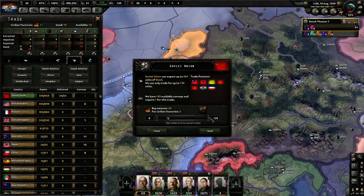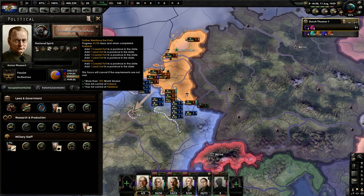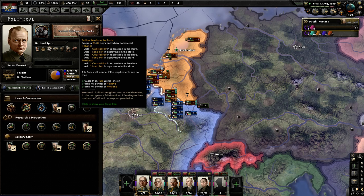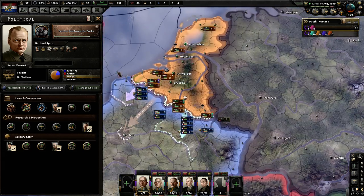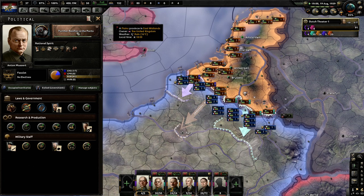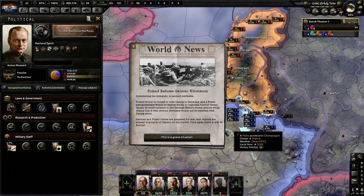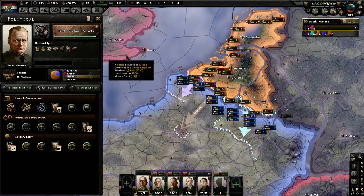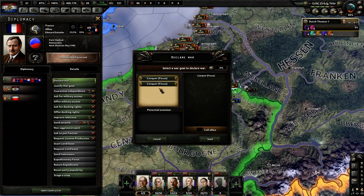Give me some more of that precious iron. You have to have full control of Holland and Friesland to get this. As soon as that's complete, I'm ready to go. So they're about to declare war — let's just do it. I get two conqueror focuses. I'm not going to call my allies, but this is going to give me more war score. This war goal will make selected states cheaper to pick at the peace conference.